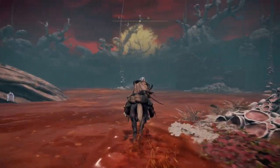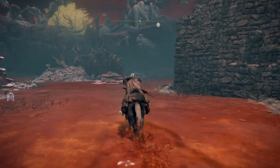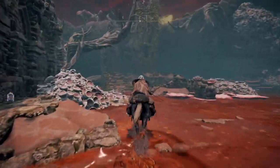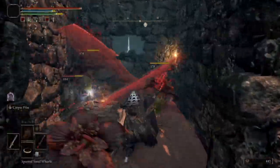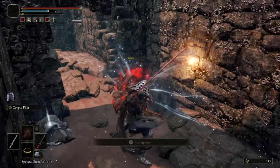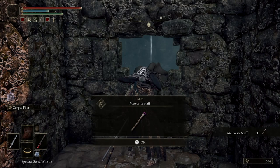After entering the streets of the Sage's Ruins, we'll cut hard to the south before cutting back hard to the west, keeping our eyes out for a small tower-like structure with a set of stairs. Once up the stairs, we can clear a room of some small poisonous plants and finally take possession of the Meteorite Staff. The Meteorite Staff carries a special ability revolving around increasing the potency of gravity-style sorceries like the Rock Sling.